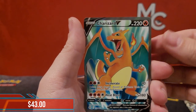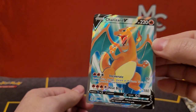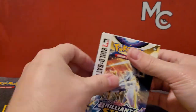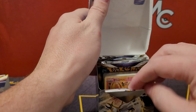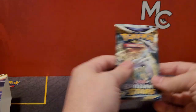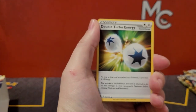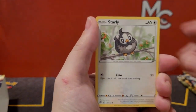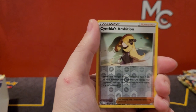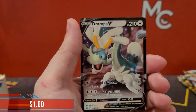Charizard V — yes! It's not the alternate art but I will happily take that card, it is worth a pretty penny still. And Moltres — I was happy about that one. A lot of these cards aren't worth a ton right now in terms of the pre-release promos, but a V-star card and we're just ripping through these nice and quick.